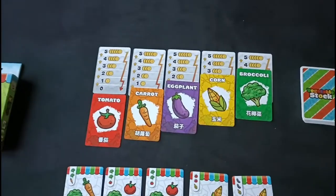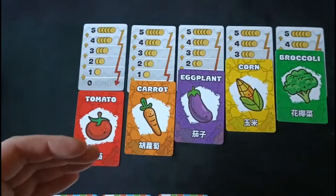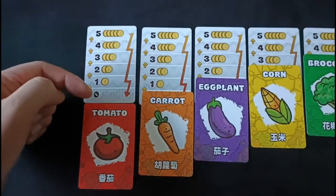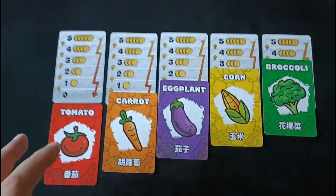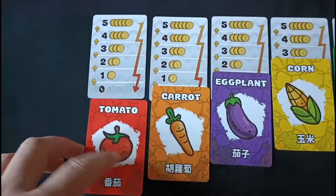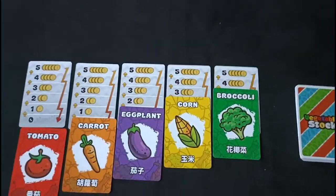The game is going to look like this when it's set up, but you're going to have these individual vegetables and they're all going to correspond to one of these market cards, which shows the current value of those particular vegetables. You can see here that tomatoes at this very moment are worth nothing, whereas corn is worth three and broccoli is worth four.